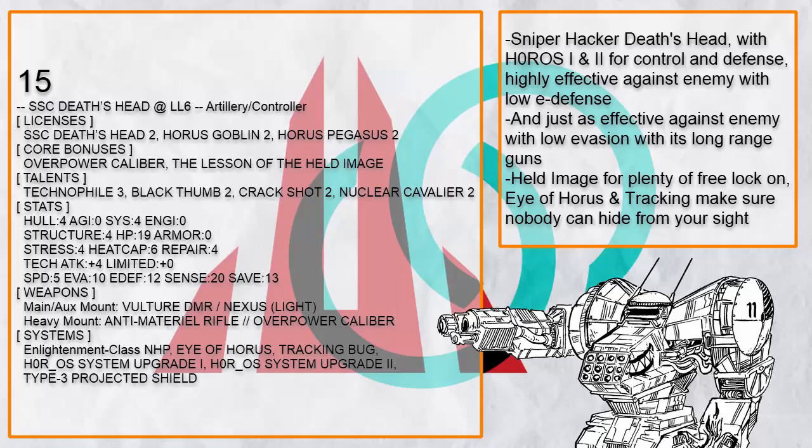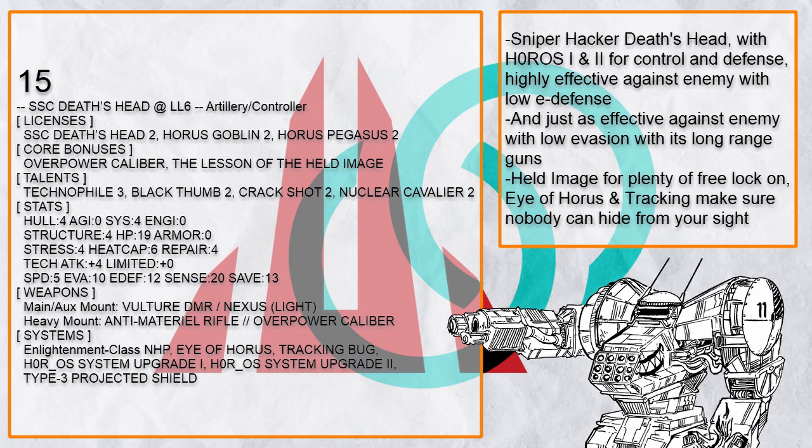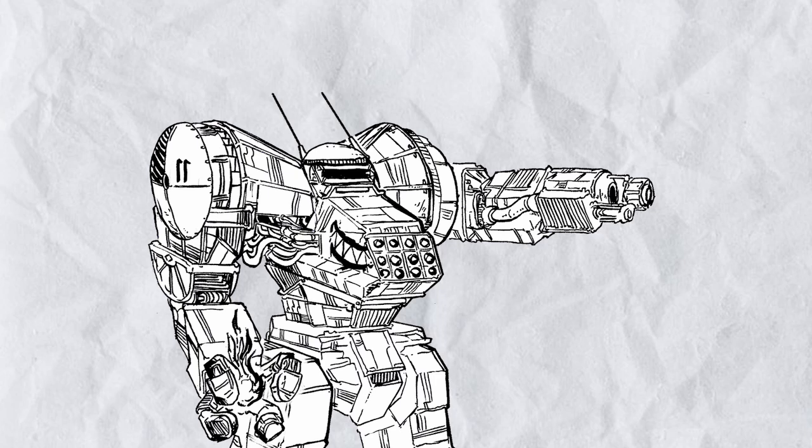With 20 sensor range, Death's Head can also be a highly effective hacking platform. HORUS OS 1 and 2 can be really good at screwing the enemy and protecting you or your allies at once. Honestly, throwing the enemy off is almost just as good as shooting them down, and this Death's Head can do both. And that's all for the Artillery Controller Death's Head — almost just as good at shooting down enemies as playing them like a damn fiddle. I'm actually surprised I didn't see more hacker/controller Death's Head builds given how much sensor range it has — 20 sensor range makes Death's Head very viable for a sniper-hacker build, perhaps too viable.